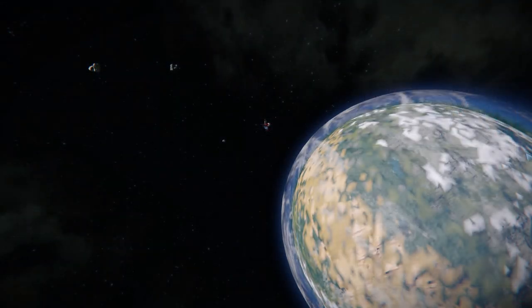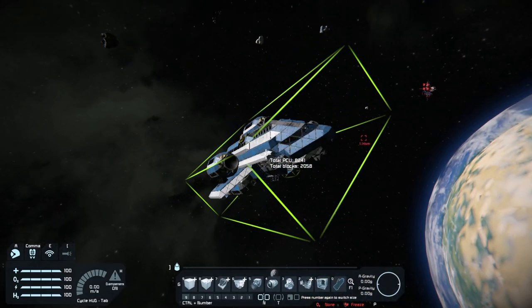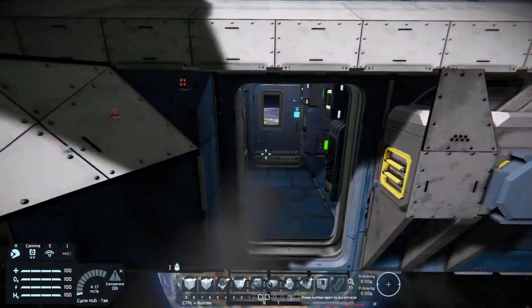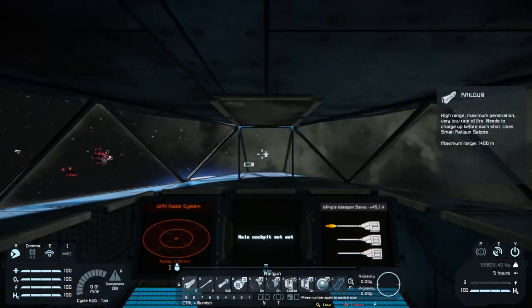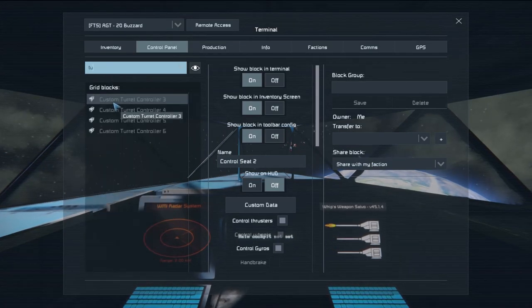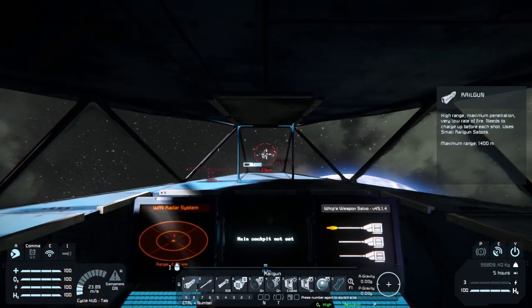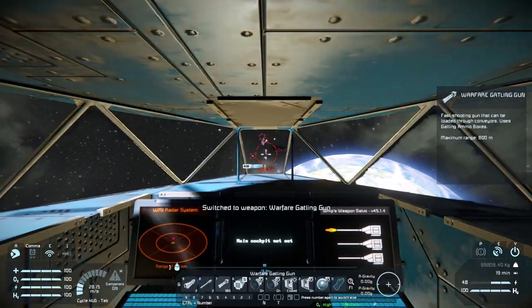Welcome back guys. I've spawned in one of the pirate stations and it spawned some drones. We're in space because it spawned in space. Let's make sure the turret is online — nope, well that answers that question. I think I just extended the gear by accident.